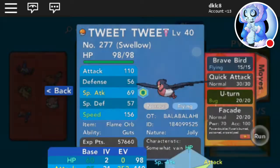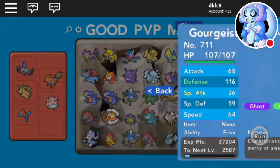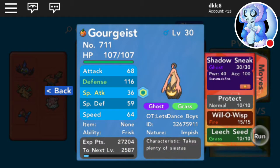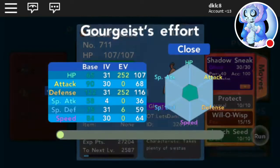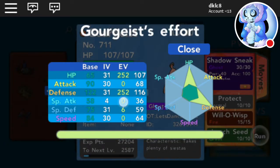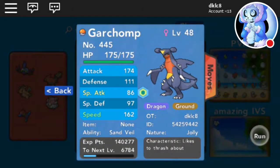Then we got Rotom-Frost, Impish, with Protect, Will-O-Wisp, Leech Seed, and that move — high Defense with some Special Defense. Then we got my main Garchomp — yeah, okay.